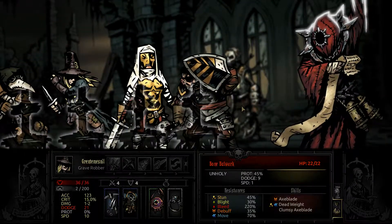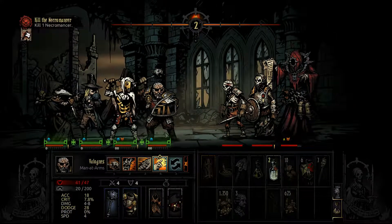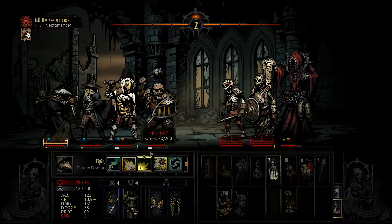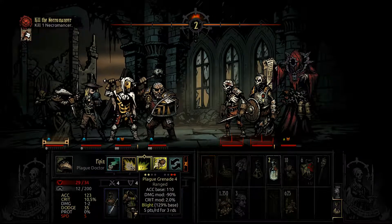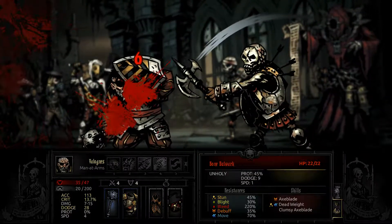My heroes got to the necromancer with very little stress, so I won't be worrying too much about 'Six Feet Under'. Already dealing 14 damage per round — not bad at this point.